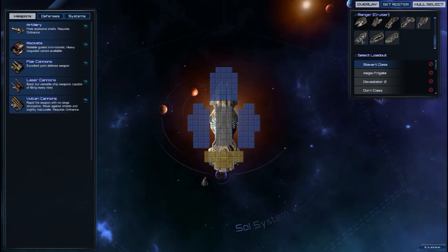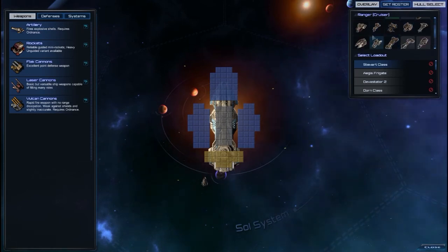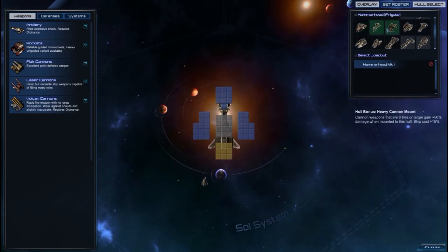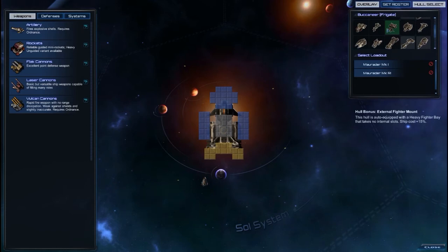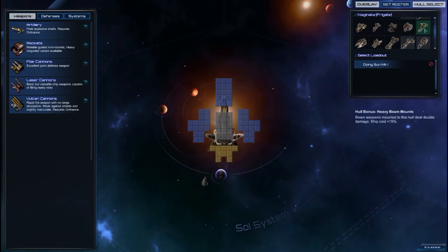We have a Battleship, Titan, and probably some carrier — that looks like a carrier — but I haven't unlocked any of them. So we've got the Corvette and the Frigate we already looked at. Another Frigate: external fighter mount — this hull is auto equipped with a heavy fighter bay that takes no internal slots, ship cost plus 5%. Another Frigate: fixed cannon mounts on this hull gain 50% rate of fire, ship has a 25% turn rate. Another Frigate: this one is for heavy beam weapons, so beam weapons deal double damage.